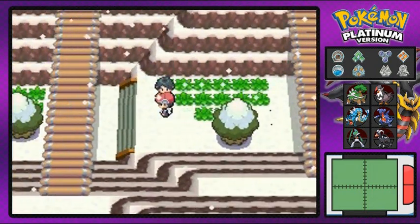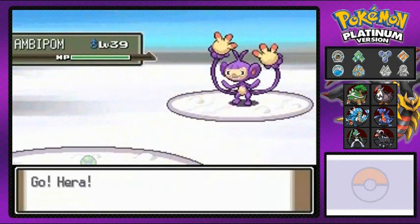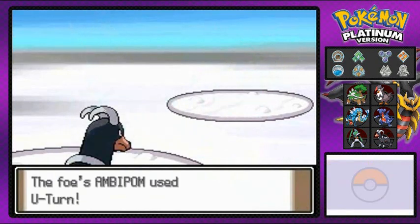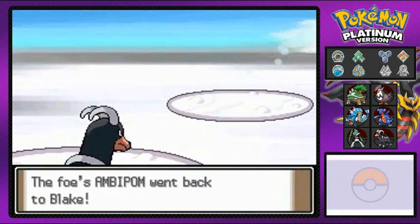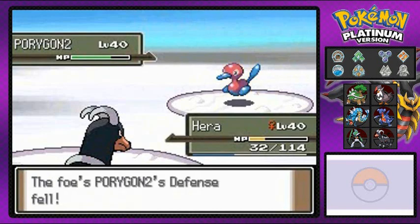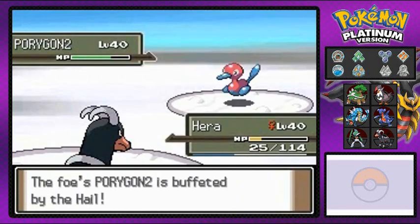Let's go ahead and talk to this guy — he's like, 'I'm an elite battler.' We'll see what happens. He comes out with an Ambipom and I'm bringing out Hera. Ambipom is the evolved form of Aipom. It knows U-Turn, a bug type move, and it's a critical hit. It switches back and now he's coming out with Porygon2. I go with Rock Smash — super effective!